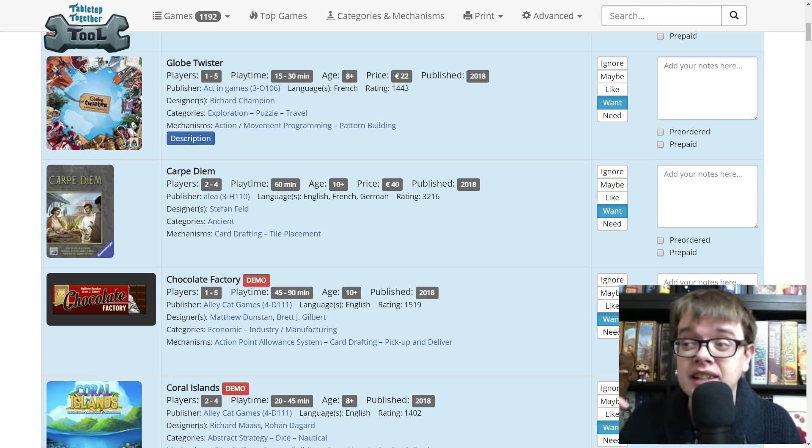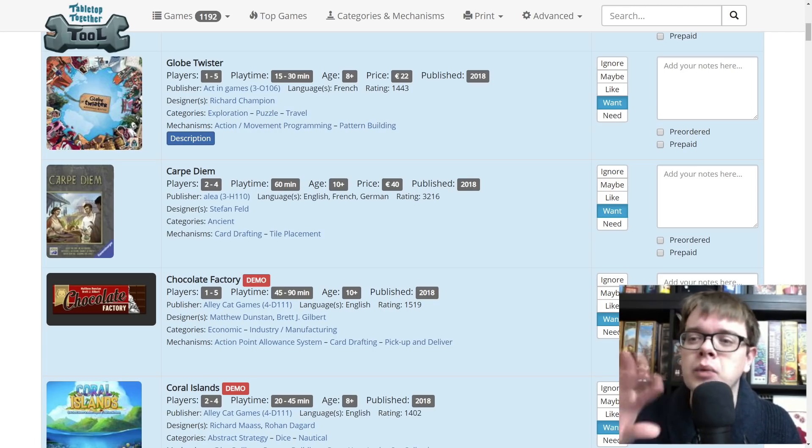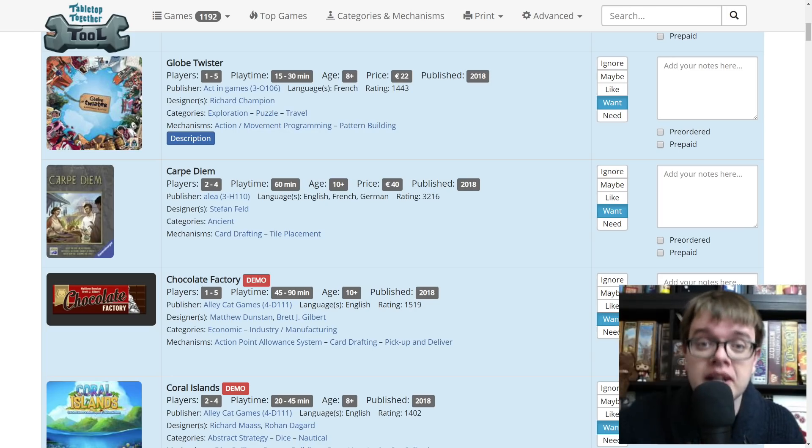Chocolate Factory — I played an early prototype of this at the UK Games Expo, where we are basically following in the footsteps of Willy Wonka and starting our own factories. It's a conveyor belt mechanism where chocolate goes in every round, and we put manipulators on there that will turn the brown chocolate into different colours, double it, and so on. Then it comes out the other end and hopefully fulfills goals. It could have radically changed, but anything from Alley Cat is worth checking out.